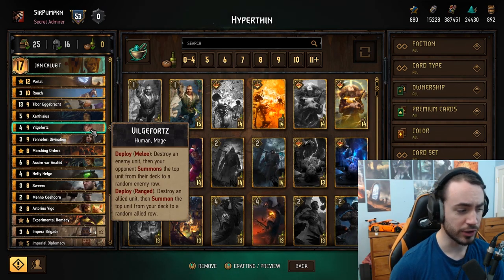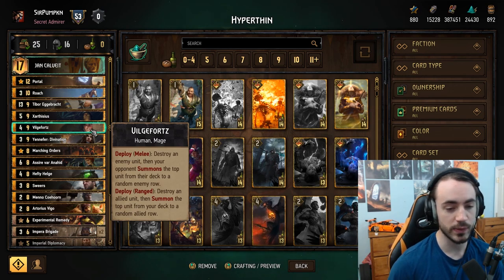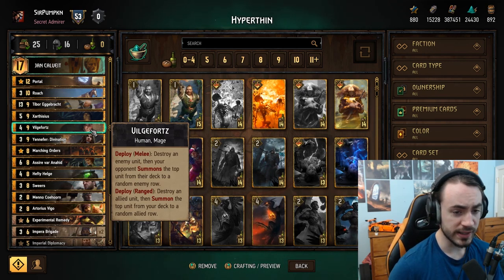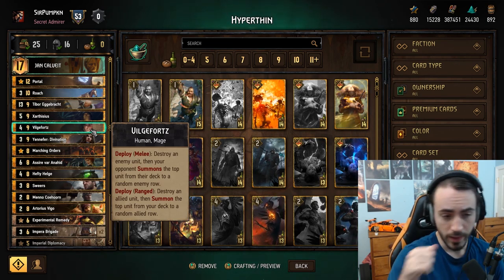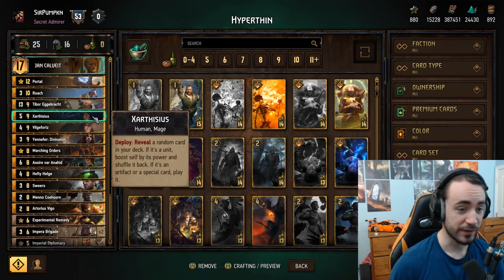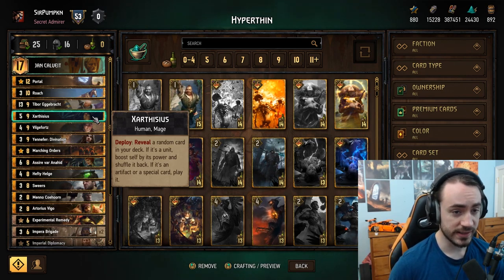Those are your three superpower plays for this deck. You want to thin out your deck in rounds one, two, and three, and by the end of round three you're looking to play Zarcythias, Yennefer, and Vilgefortz — Vilgefortz being last because you're actually pulling Tibor out of the deck. Cards like Yennefer and Zarcythias will no longer get value after that. Do note Zarcythias is a reveal — if you have a unit and a special in the deck, you have a chance to reveal the special, which means you won't get the plus-13 boost.